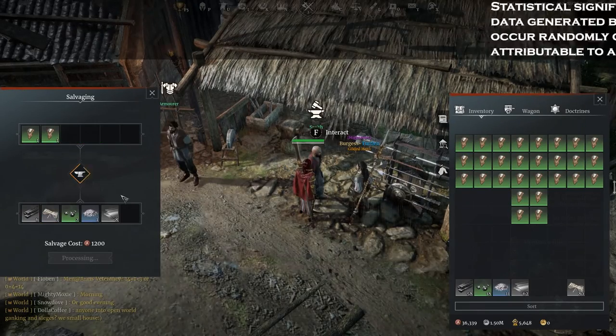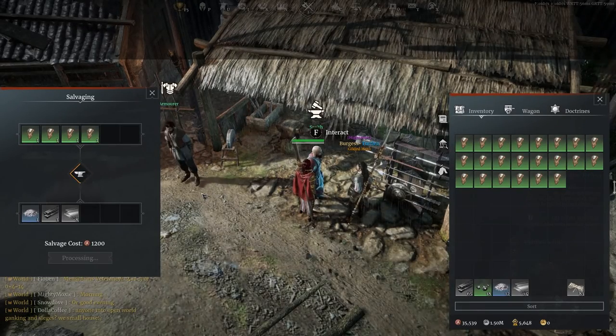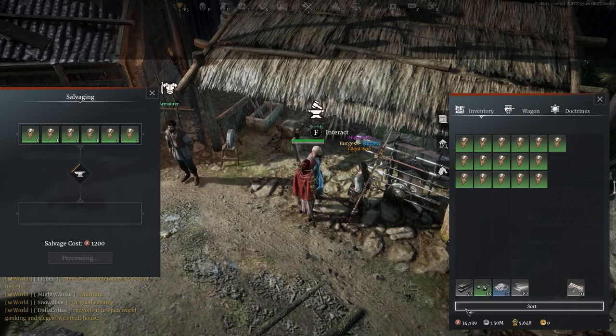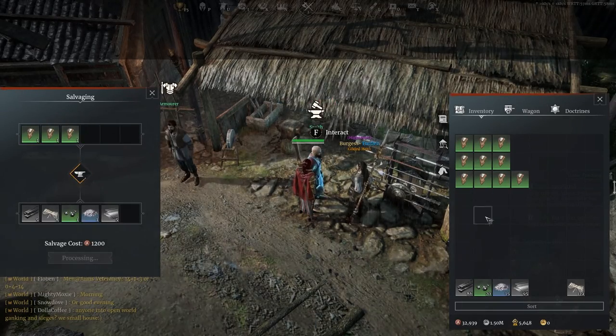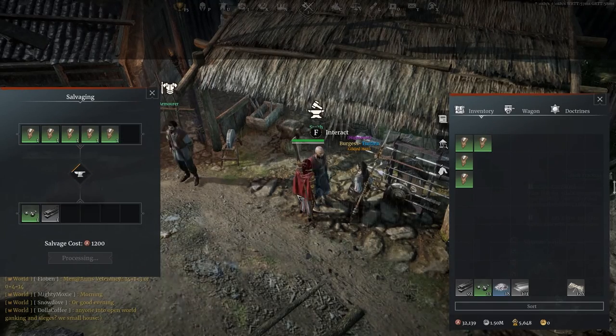This entire video cost about 500,000 silver and 160,000 bronze between buying and salvaging fees. I'm going to highlight the cheapest, the fastest, and the worst gear to salvage.